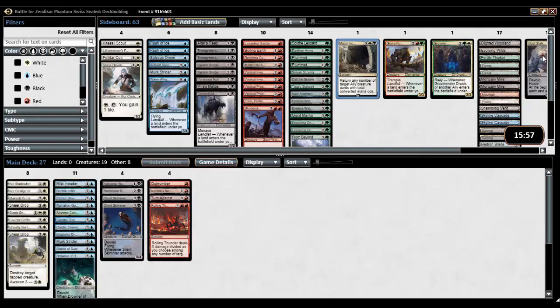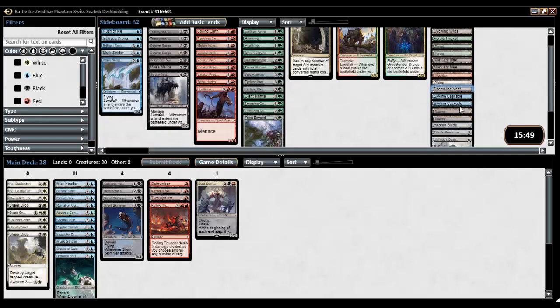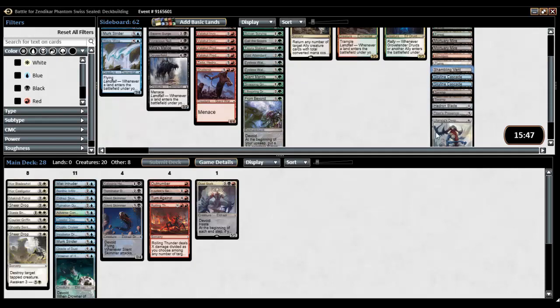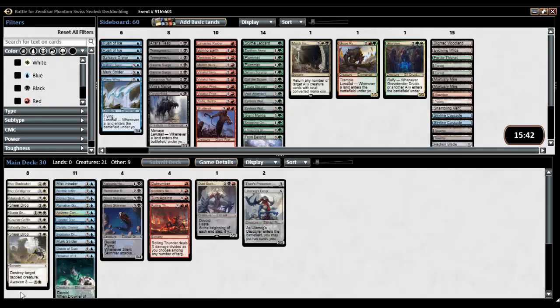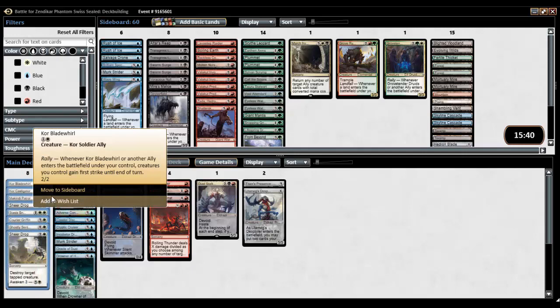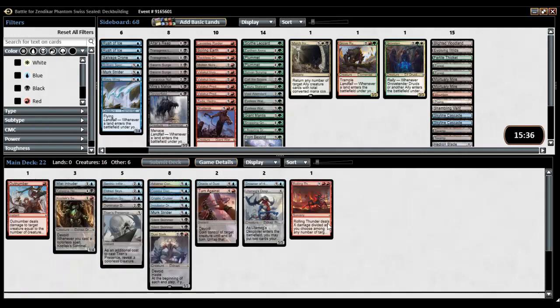March from the Tomb is out probably, Dust Stalker is in. We have a Blighted Woodland — big whoop — and an Evolving Wilds, which is very nice. Shambling Vent of course for Black-White, but we may not be able to do that. Titan's Presence in. I'm pretty happy to look at what Grixis looks like because it looks good. 22 cards, 16 creatures, a lovely curve.